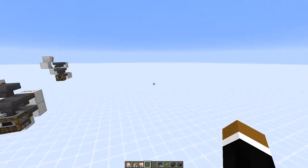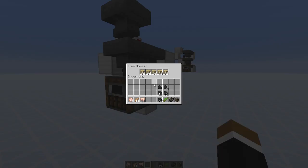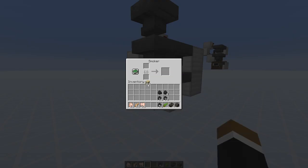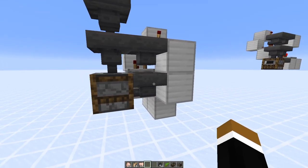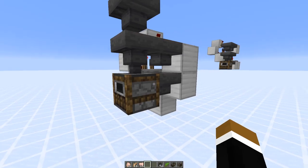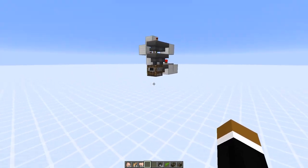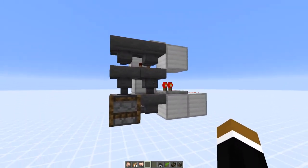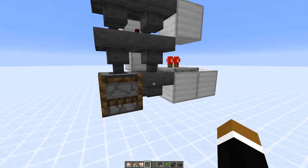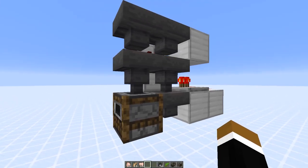I also fixed an issue with the old furnace array where, if the fuel was completely filled up and you used the furnace to smelt items, the hopper in the back was permanently locked and couldn't put new fuel into the furnace. So I added an additional hopper in the back for the fuel slot — this locks only that hopper, while the hopper below is never locked and is always able to put new items into the furnace.